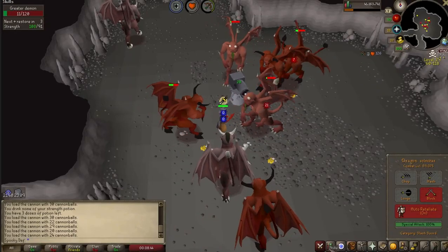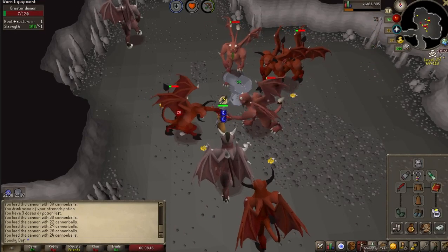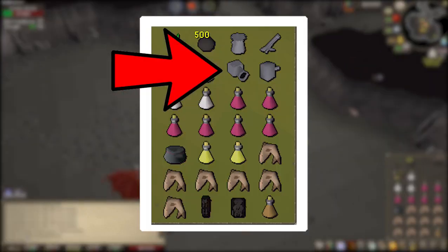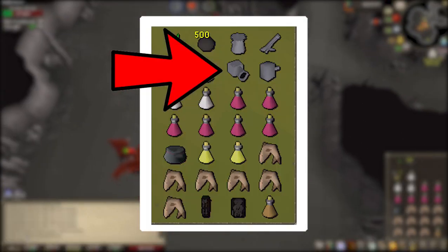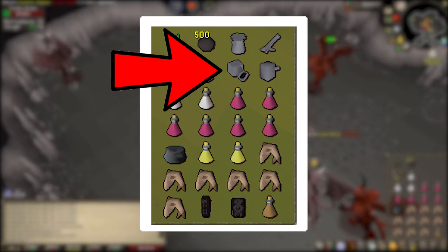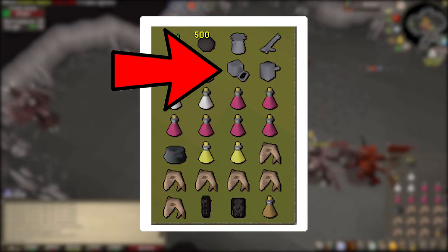Regarding inventory, there are a few key things to keep in mind. First, bring your Cannon and Cannonballs. This task will take a very long time, as you often get at least 100 and up to 150 Greater Demons per task, so you should certainly use a Cannon.